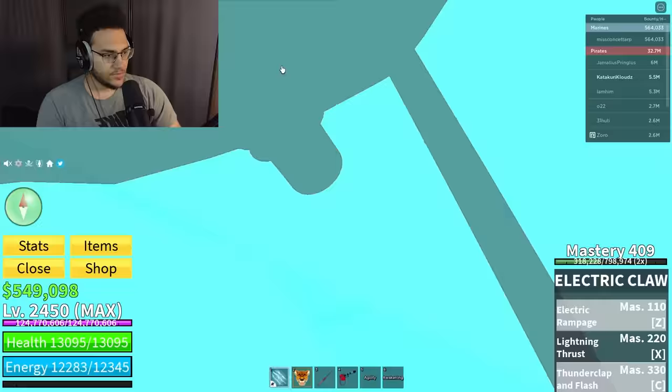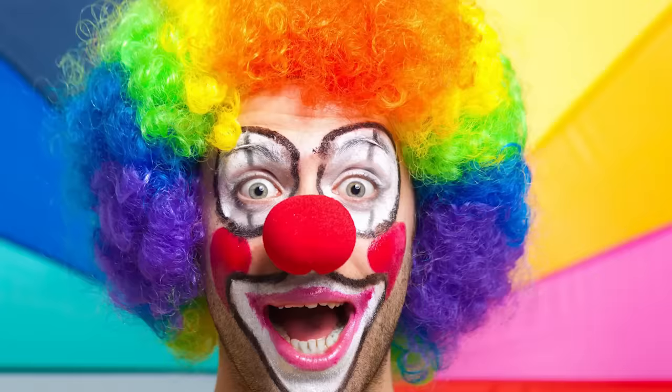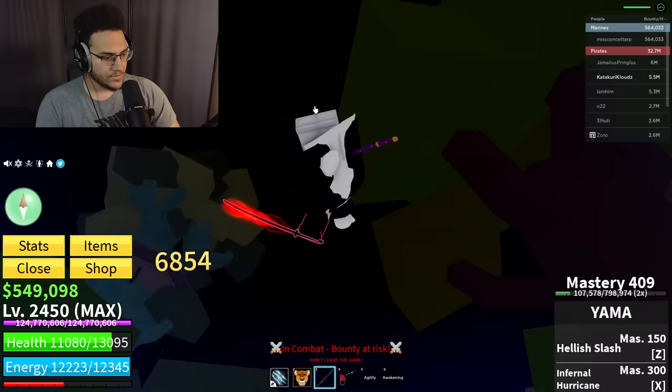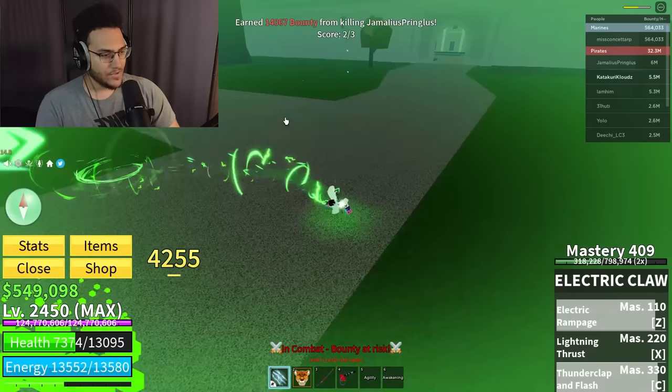Hold on — he doesn't even have his PvP on? What a clown, he made me use my moves. Now I got my moves back. Messed up the combo a bit but got him — easy! Another 14k bounty, two out of three. The more we keep going the more comfortable we get.